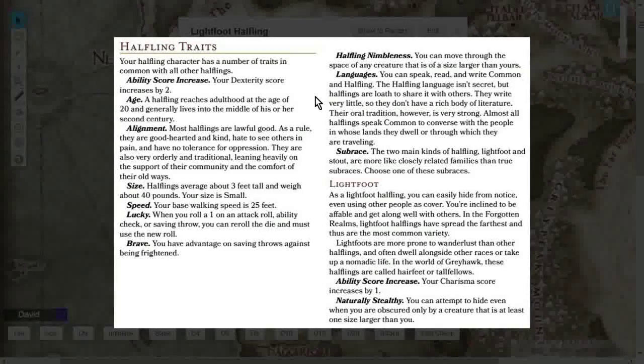You're going to get one of the best traits in the game: Lucky. When you roll a 1 on an attack roll, ability check, or saving throw, you can re-roll the die and must use the new roll. The Lucky feat can only be used three times, but the Halfling Lucky trait has no such restriction — as many times as you roll 1s, you can re-roll. Definitely one of the strongest traits in the game.